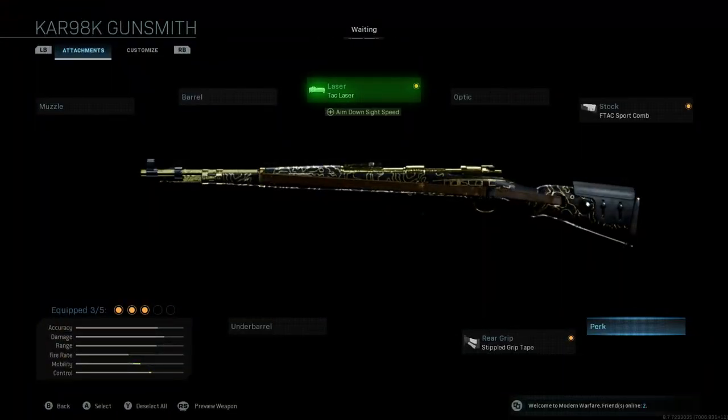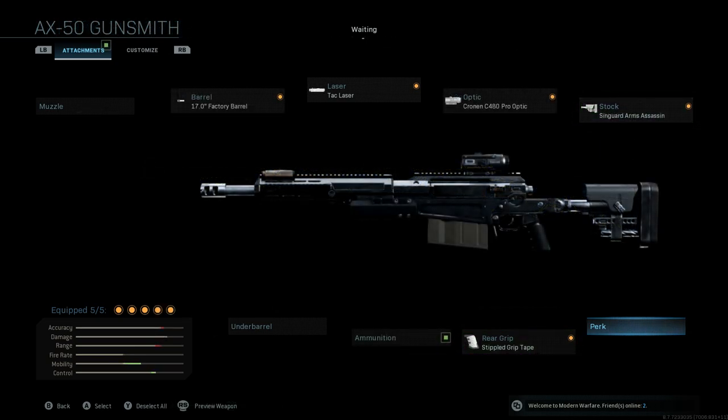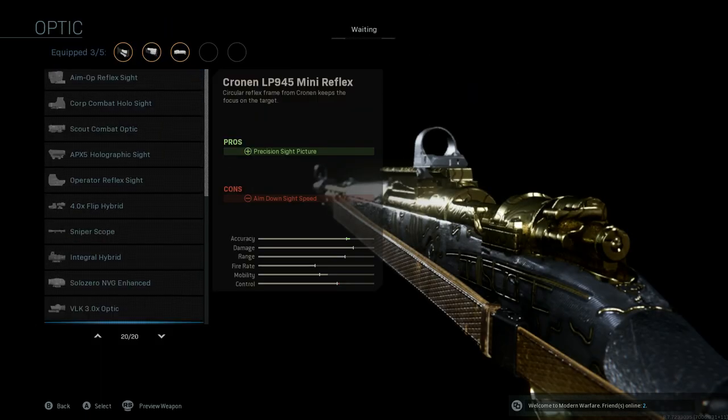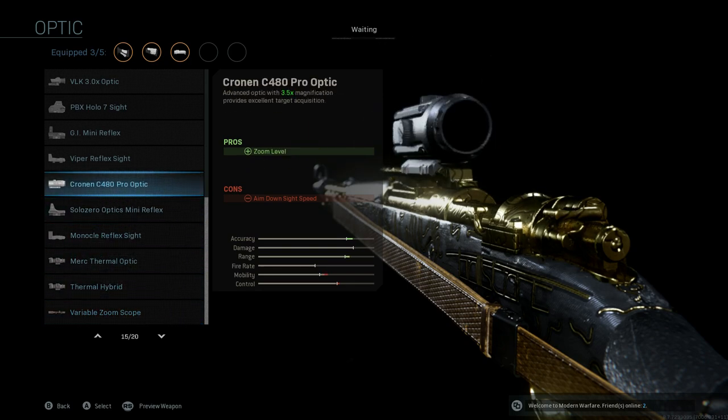Let's set up our Kar98k with all three attachments that increase its aim-down-sight speed. Since the AX50 is the challenger here, we'll equip it with all five attachments that increase its ADS speed and mobility. I'm also going to put a scope on the Kar98k because the iron sights are trash — take it from someone who has gold on this weapon. We'll throw on the Cronen 3.5 sight, which along with many other reflex and red dot sights are the quickest available. We'll do the same with the AX50.